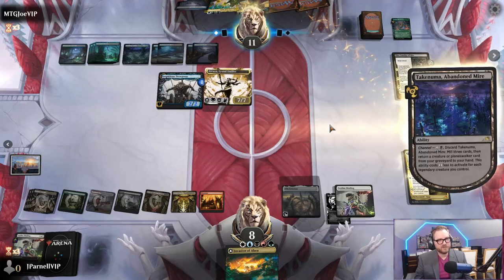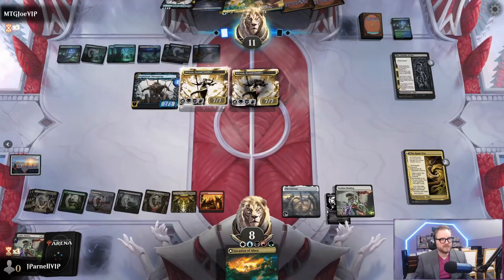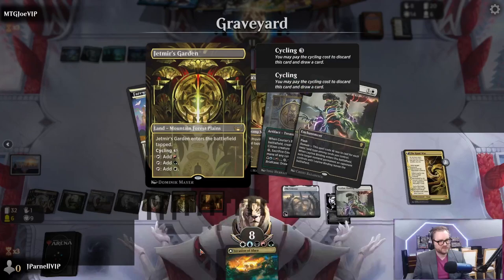Our punt stack was cool. They milled three and then they get to return - I don't know, Suspicious Stowaway, Atraxa lives in there. Oh my god it's Atraxa - who would have thought Atraxa came back. Imagine if they didn't mill us - well we would have done it the hard way which is cycling. Good game, good game. Okay, had a little bit of legs there but not quite enough.